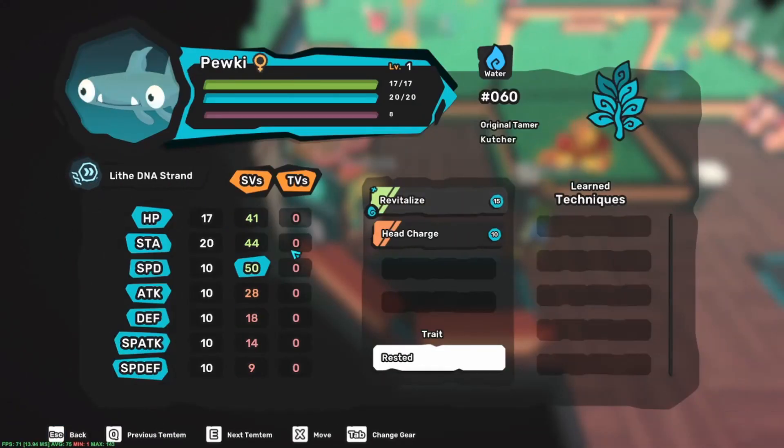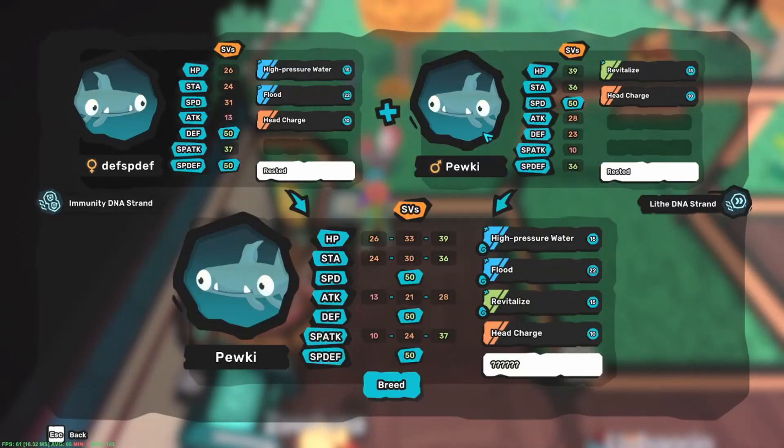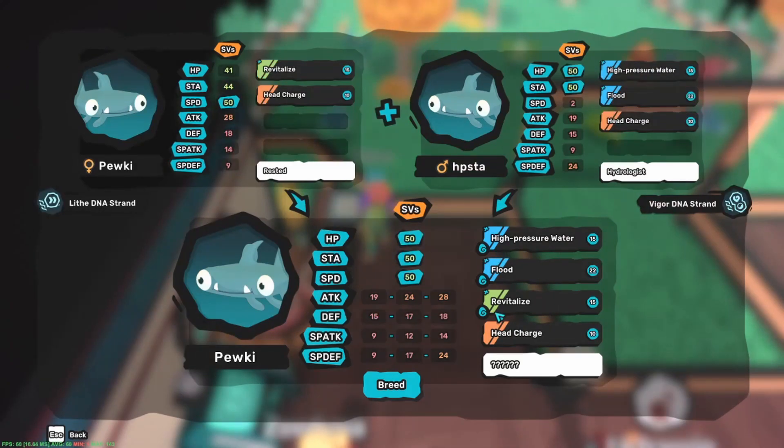Let's see what we've got so far. Combine both of these to pass the egg moves. Now that we've made a 3 SP product with all required egg moves, let's move on to the next branch.